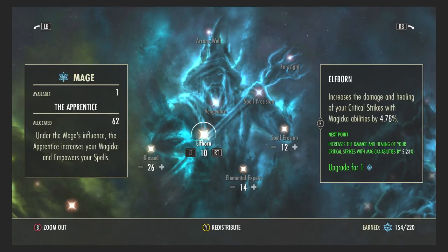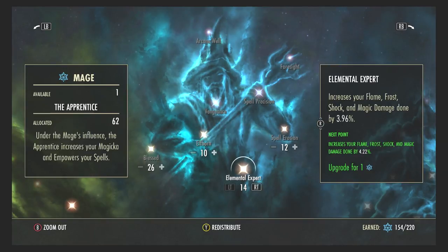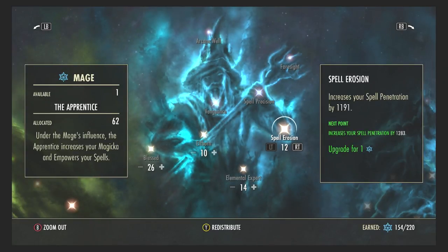Elfborn increases the damage and healing of your critical strikes with magicka abilities — that's for my Choking Talons and any damage-dealing shields. Elemental Expert increases your flame, frost, and shock damage. As a Dragonknight tank I have a lot of flame and damage-over-time effects, so this is very good to have. Spell Erosion is spell penetration — so the claws from the floor do more damage over time.